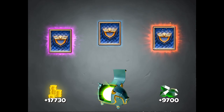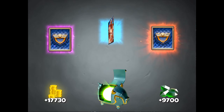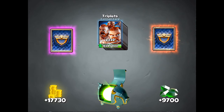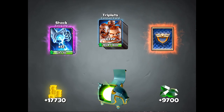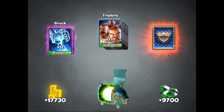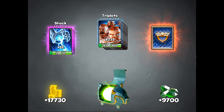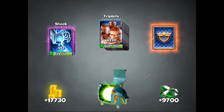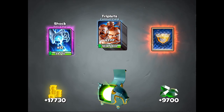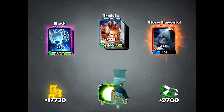You can see here another common, an epic, and then the legendary. The common is 222 triplets. The epic will be 13 shock — not too bad. But here is the legendary! It is the storm elemental — awesome, awesome, awesome.